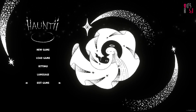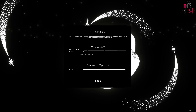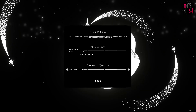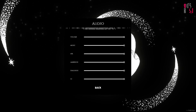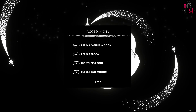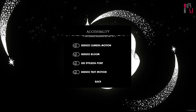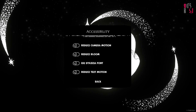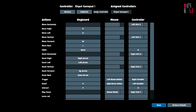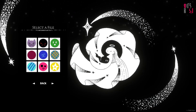In settings we can tweak the graphics — set the resolution and quality, which is just a preset with high, medium, and very low. In audio we can adjust volume for music, sound effects, ambience, dialogue, and UI. There are accessibility options including reduced camera motion, bloom, a dyslexia font, and reduced text motion — not options you regularly see. Controls for keyboard/mouse and controller can also be tweaked, covering movement, shooting, haunting, and interacting.